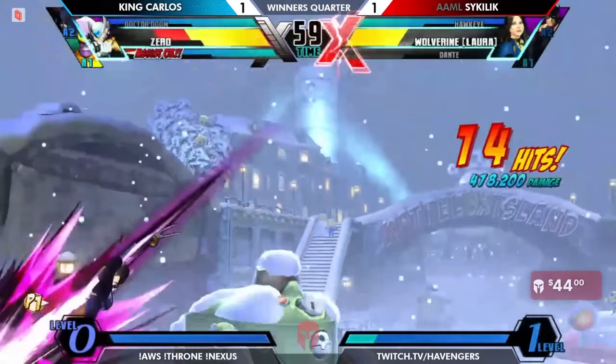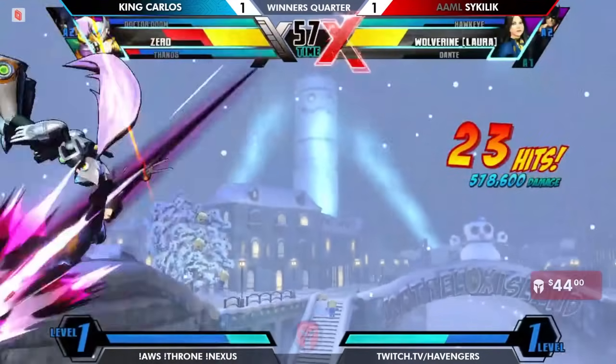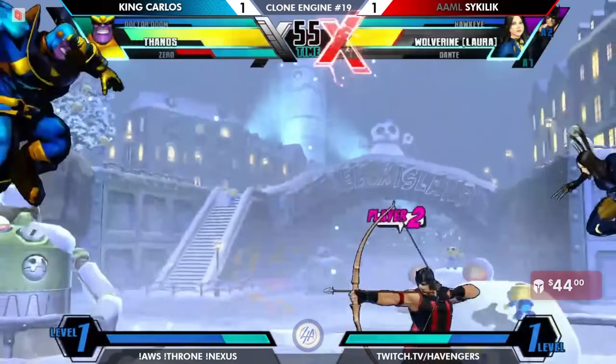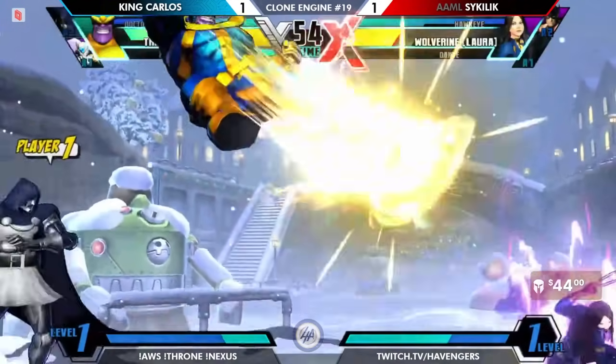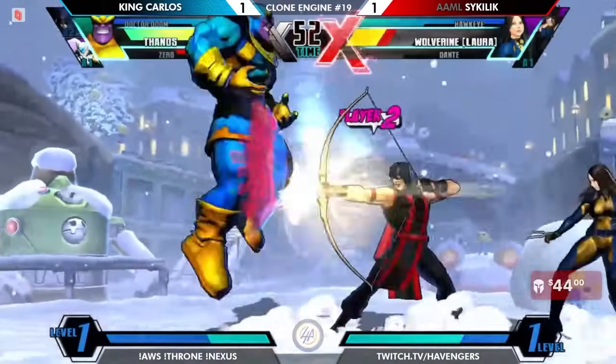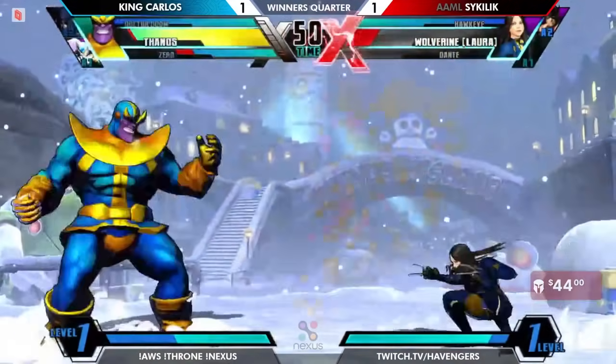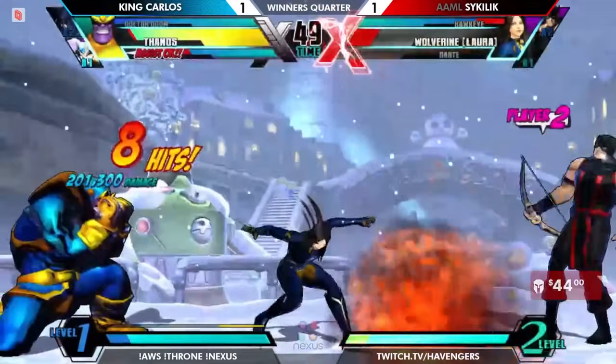It does get all of King Carlos's X-Factor to make this kill happen. At least Sakela will have Dark Hawkeye if Zora gets mixed on incoming. Goes for the reset, nice tag — doesn't want to deal with whatever the heck was cooking there. Jumped in between the missiles there. But Wolverine, Laura — very scary situation. Hawkeye needs to be pretty cautious with those summons.